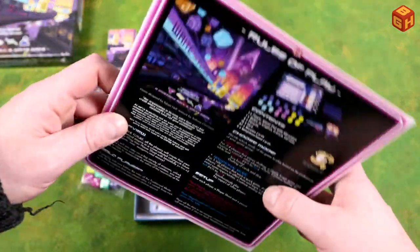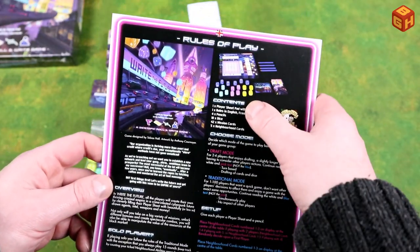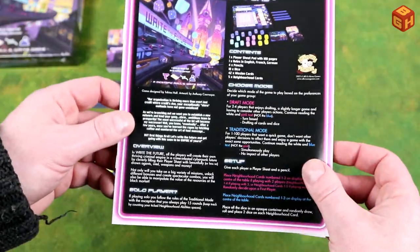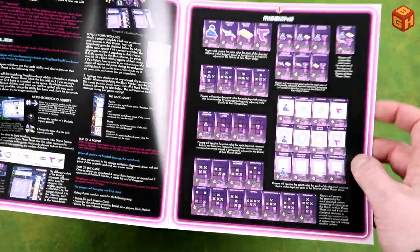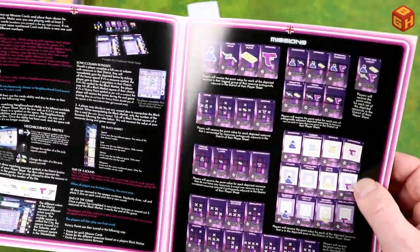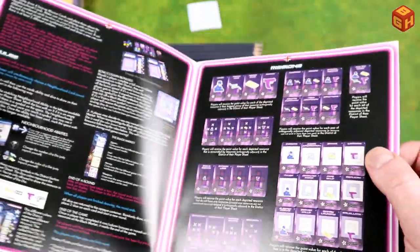So we have here the English rule book. The contents are here; there are different modes — draft mode and traditional mode. The setup is here, and there's a solo variant. The rules are in here; missions are explained here. This is all the cards that we just looked at. On your card you have three different zones — that's probably the city, the suburbs, and the wasteland.